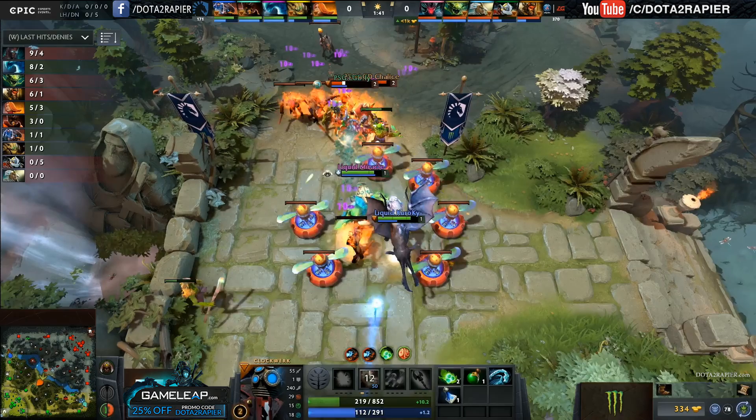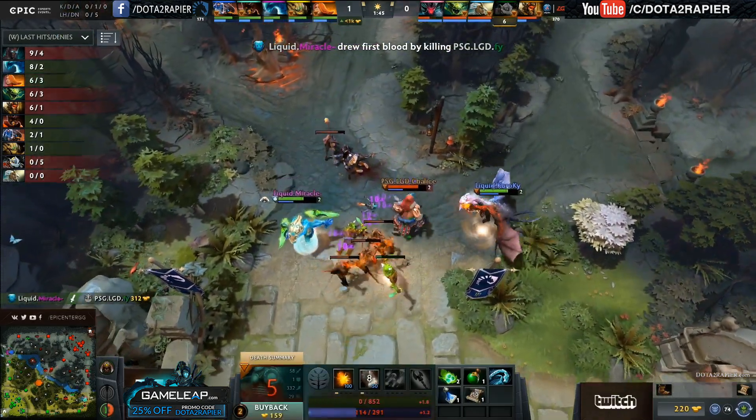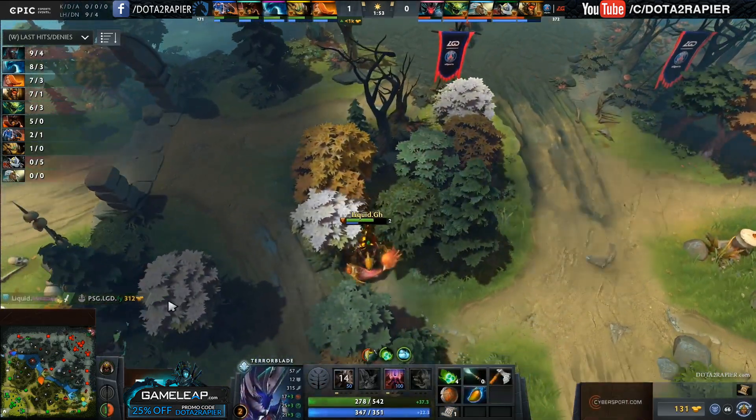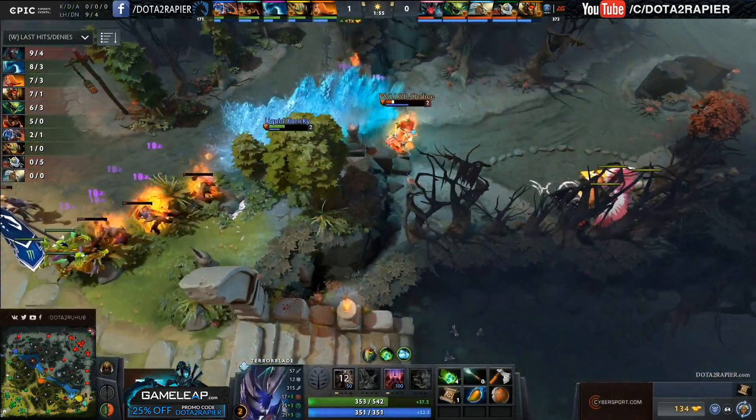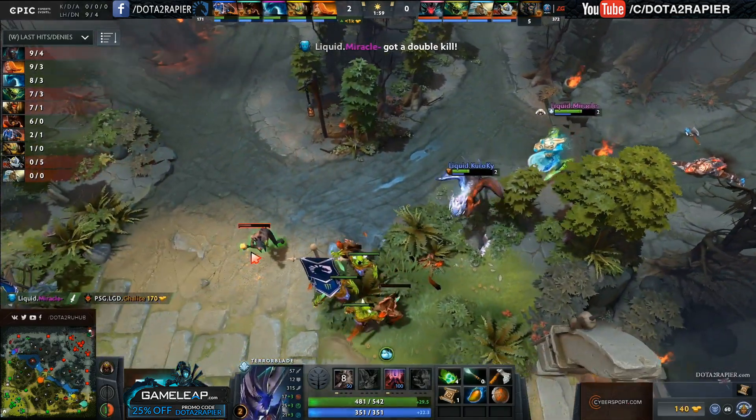Beautiful cogs onto two heroes, although FY has taken a lot of damage for it as well, so maybe biting off more than he could chew as he gets taken down by Miracle, and now Chalice just trying to throw down some right clicks there. Send the TP back at the start of the game because he knows he can TP back in. Chalice could be in trouble as well as Miracle comes forward, getting a double kill early on in this laning phase.